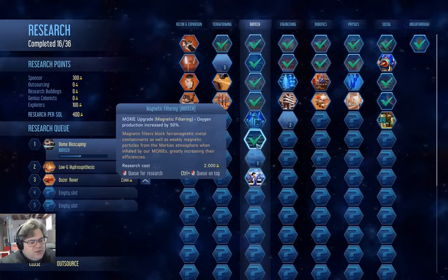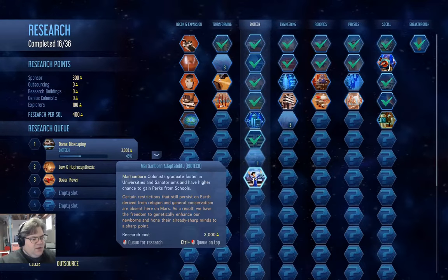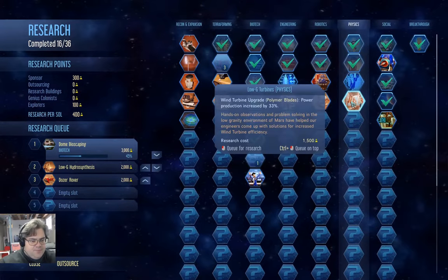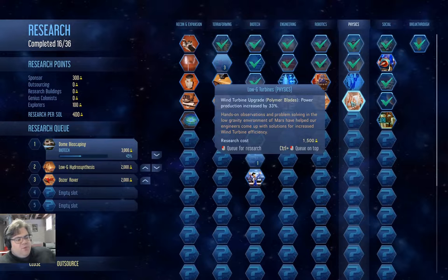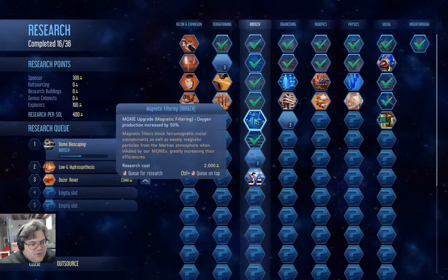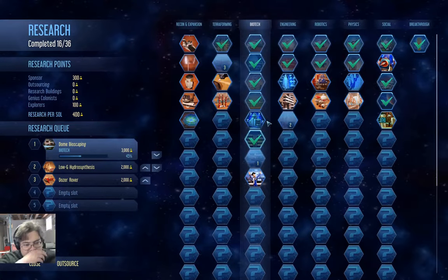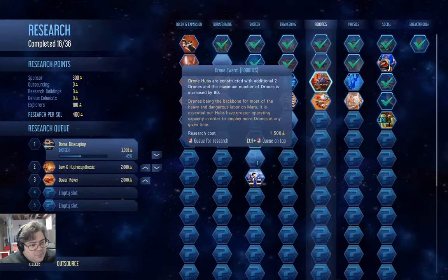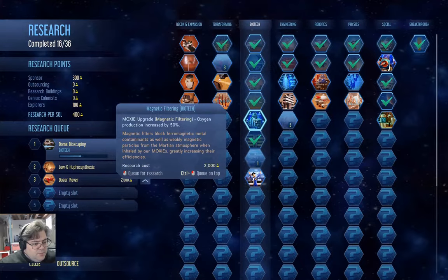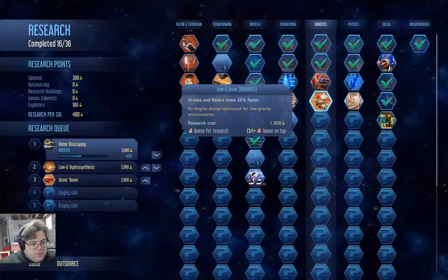Martian-born adaptability might be worth getting, but it's not the critical one at this point. I also want to get polymer production so we can take advantage of the polymer blades. We don't have the tech for producing machine parts yet, so we'll let things tick along a bit here.